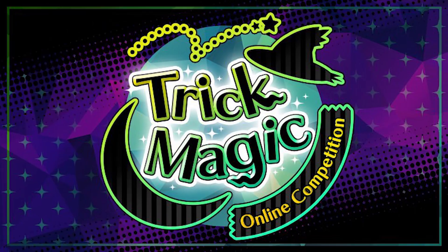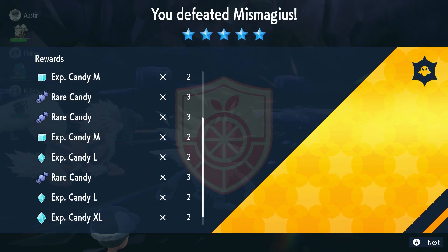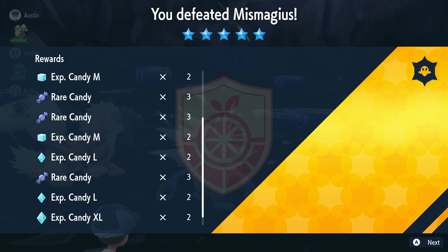The Spooky Time event is officially live in Pokemon Scarlet and Violet. And while there is a lot of content available right now, the big prize is the new five-star Ghost Terra Mismagius raid that runs from now until Halloween night. This raid is super easy to do and gives the most amount of candies I have ever seen from a five-star raid. And I'm not just talking rare candies — I mean XP candies as well.